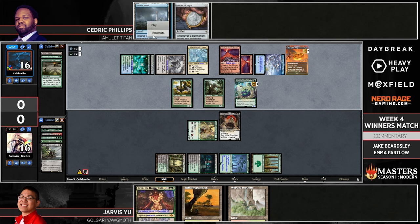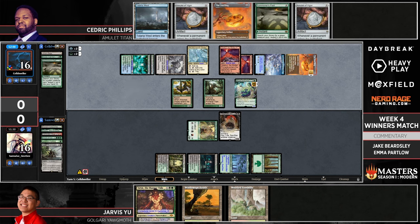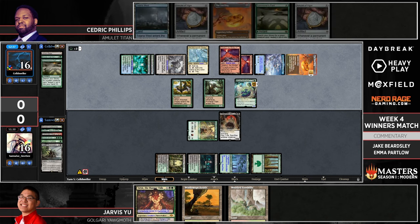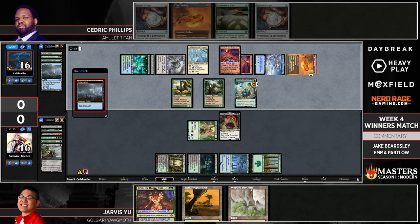We could potentially see Cedric do that right now — he's thinking about it. We've got six lands. Looks like we're going to elect to just fire off the One Ring. There's your Summoner's Pact, so he can get another Dryad. Jarvis has sacrificed most of his board to deal with the first Dryad, so the fact that Cedric can just get another one is kind of backbreaking here. A Titan is very good at getting the same cards in a hundred different ways.